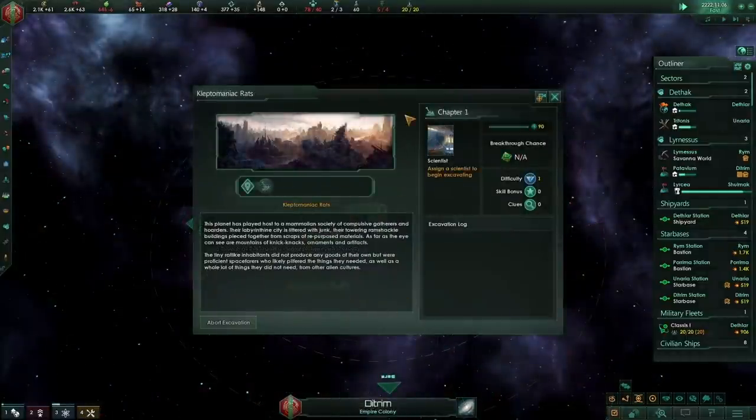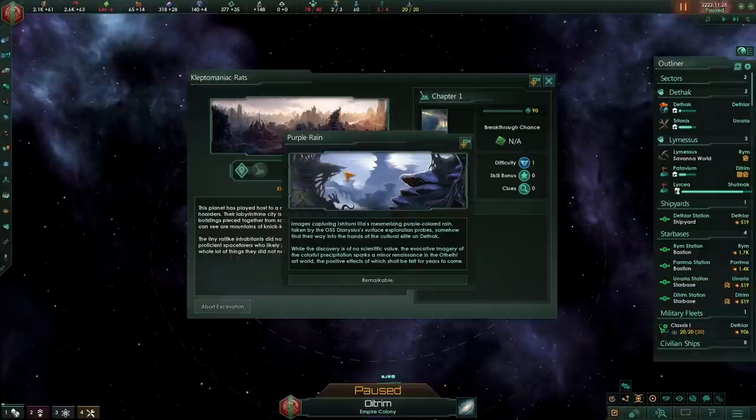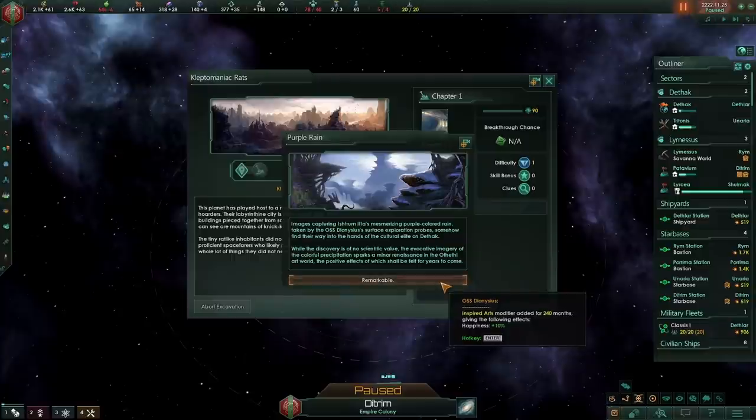Something to note with the kleptomaniac rats: you can begin it, you just must not go to the last one or the second to last step — one of those two will wake the dragon, which is not something you want to do.